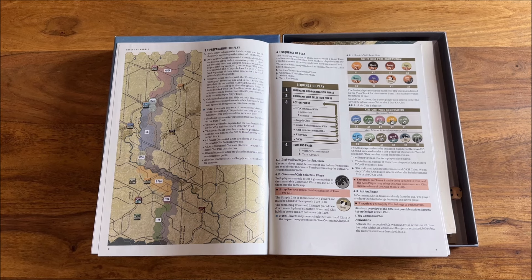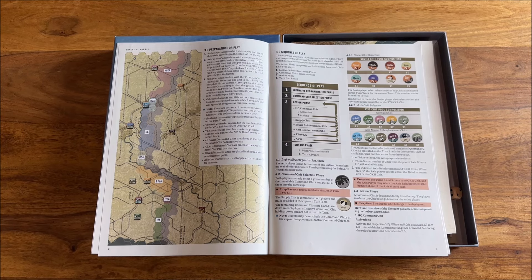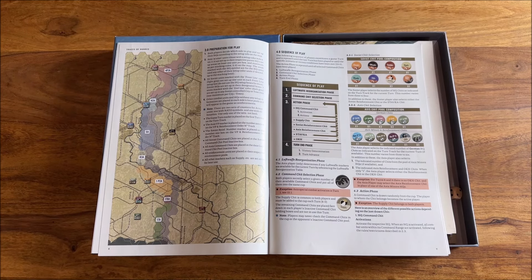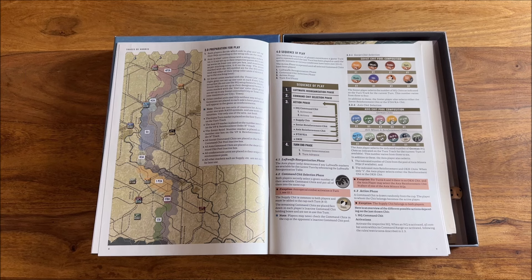Another benefit is enormous replayability, because you can shape the deployment slightly differently each time you play. What is important are the locations of the HQs, which are predefined — they should be there, which also impacts which units they can activate. Remember, in this game you draw chits and then you can activate the units within the range of a particular HQ. The Soviets have Front chits which can activate any formation, plus reinforcement chits. For the Germans, there is one chit each, with the exception of the Fourth Panzer Army and First Panzer Army, which can move twice. One turn in this game is about one month, except July–August when one turn equals two weeks, because of weather. The two chits for the panzer armies show they can cover bigger distances than the foot armies.